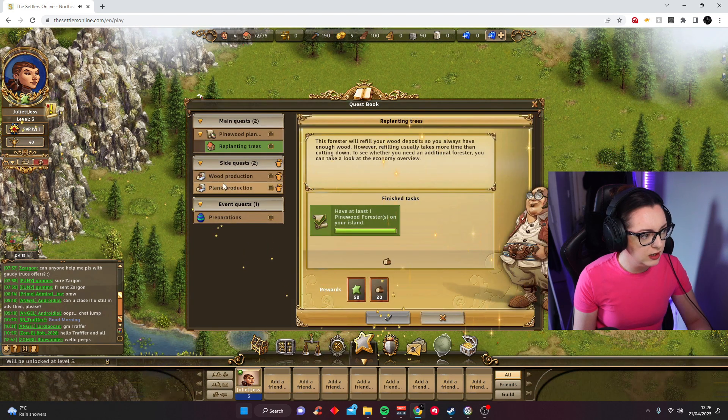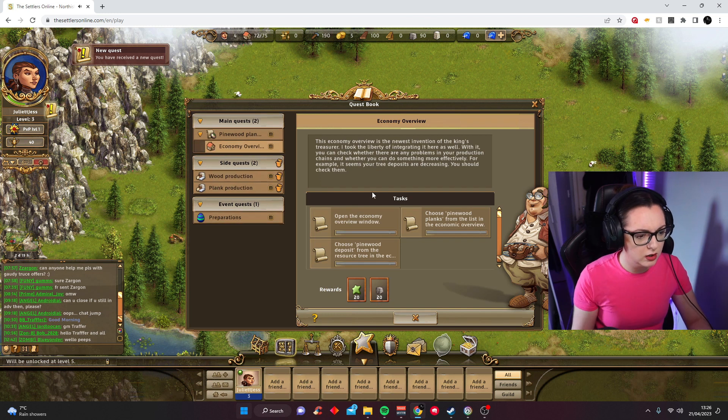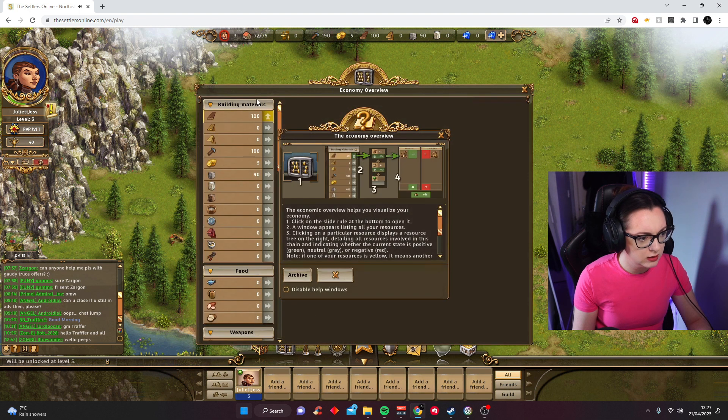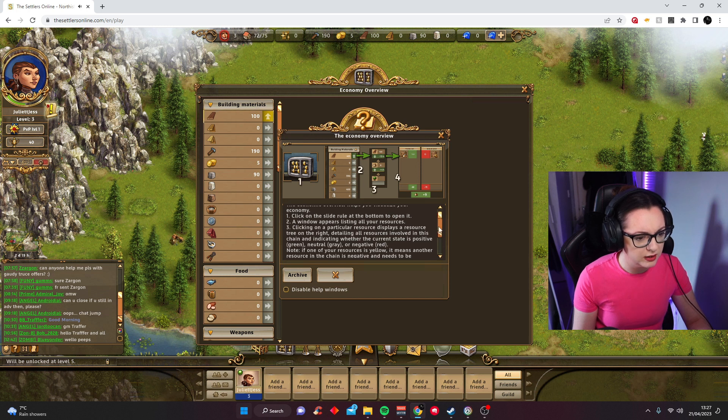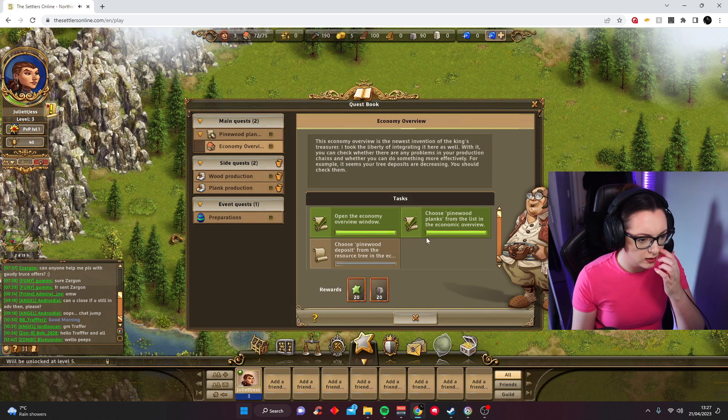We've done that one. We've got another one. Open the economy overview. I got it. So this economy overview helps you — click on this. Little breakdown here. There are things that take a little while to do, so I guess in time you can do that. Let's have a look.